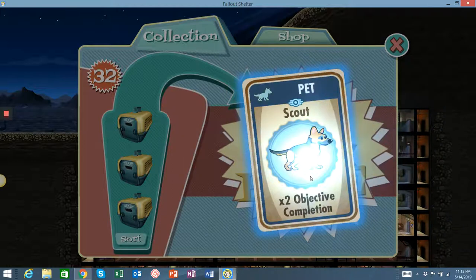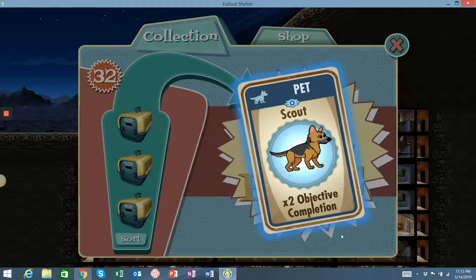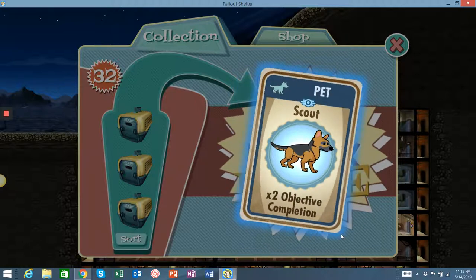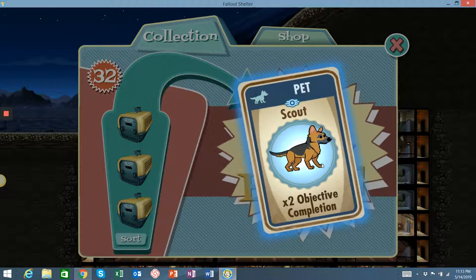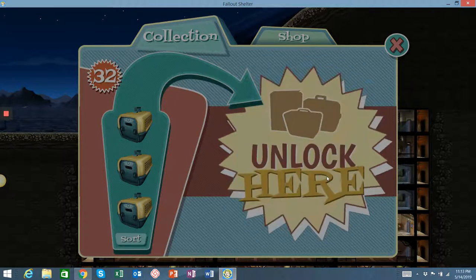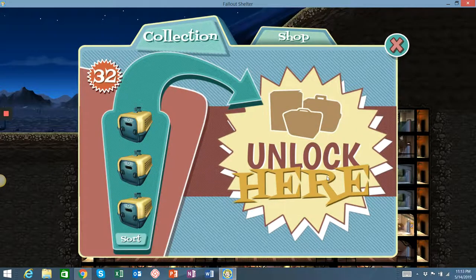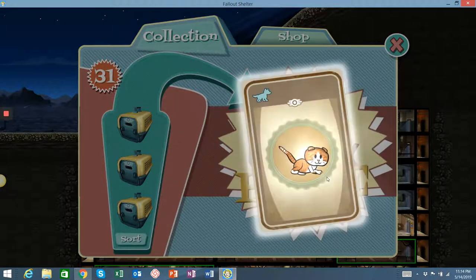Scout, two times quest completion. Here's the deal — I'm kind of new to this. I do not know what that means; I haven't looked it up, I haven't Googled it. I've put it on a couple guys during quests but I haven't noticed any difference. I actually have a three times one, so that guy's a little less. These are normally experience points. 7% — that's a good one.